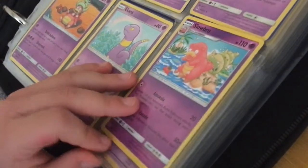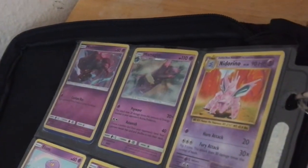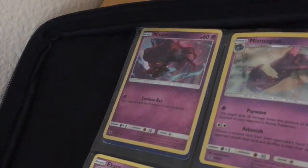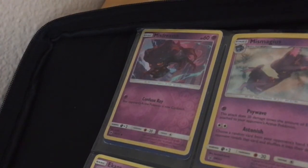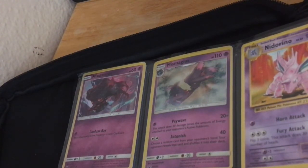Okay, this page — you're going to see a Giratina and an Armored Mewtwo. Before you see those: Misdreavus, 60 HP. Confuse Ray: your opponent's active Pokemon is now confused. Malamar, 110 HP. Psy Wave: 20 times — this attack does 20 damage times the amount of energy attached to your opponent's active Pokemon. Astonish: 40 damage — choose a random card from your opponent's hand; your opponent reveals that card and shuffles it into their deck.